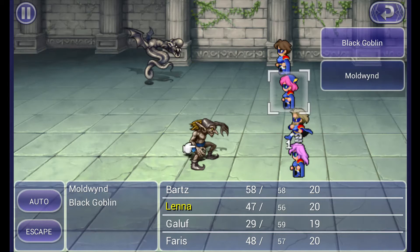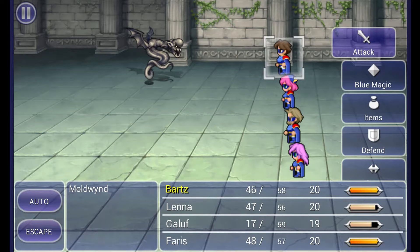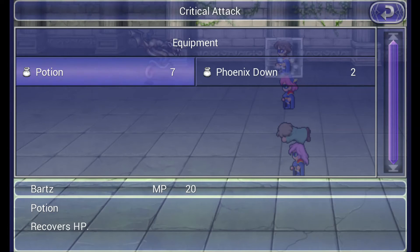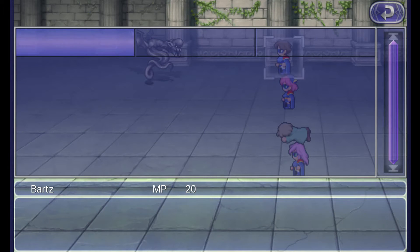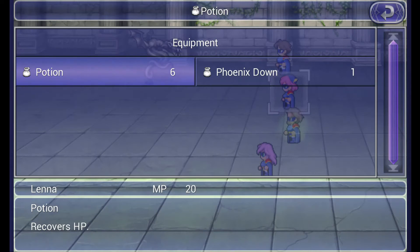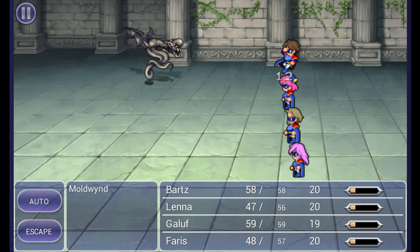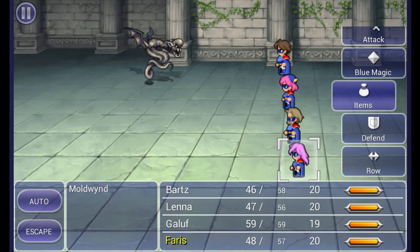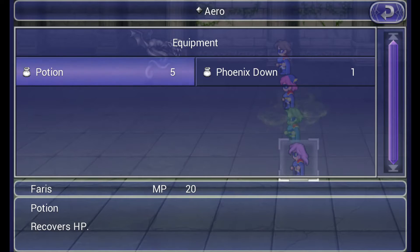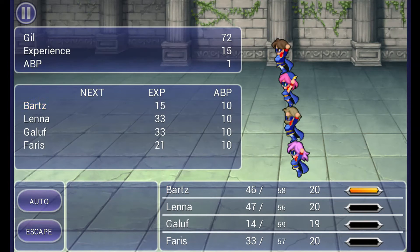Moldwyn back here will actually be able to cast Aero — it's a wind elemental spell and it will likely kill whoever it hits, so I'm going to need to revive them. There goes Galuf. I might want to revive him — we only have two. I want to keep the experience kind of the same, so it's kind of a waste of a Phoenix Down, but whatever. Aero's going to kill whoever it hits, we just have to wait for him to use it. It will cause about 70 to 80 points of damage. There's a nice critical. Come on Moldwyn, use Aero. There we go — on Galuf, 84. Revive and attack. Great.